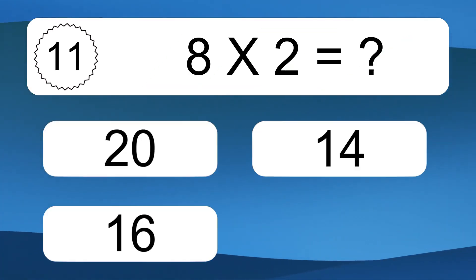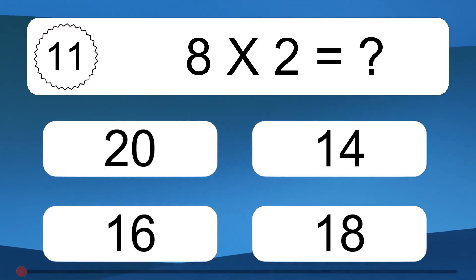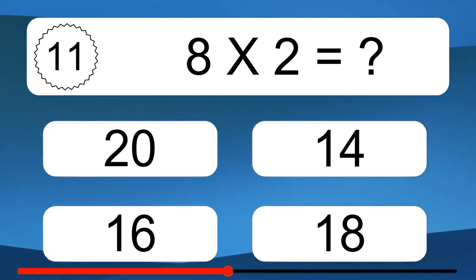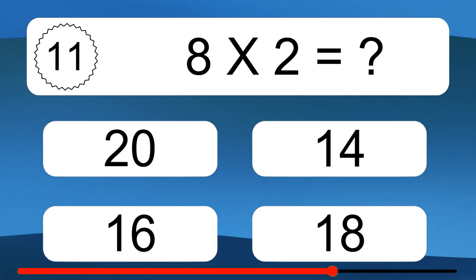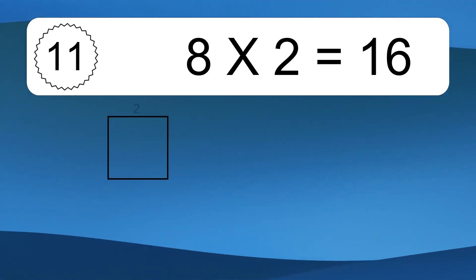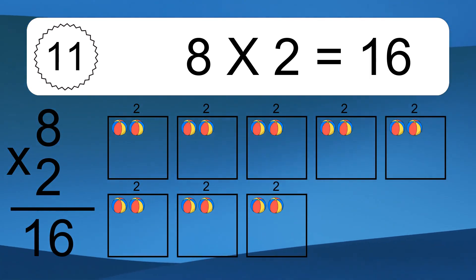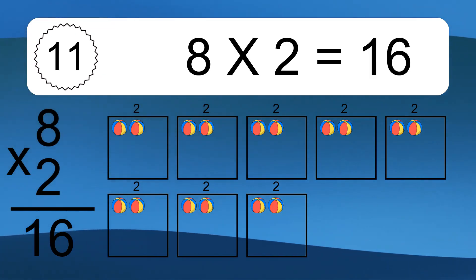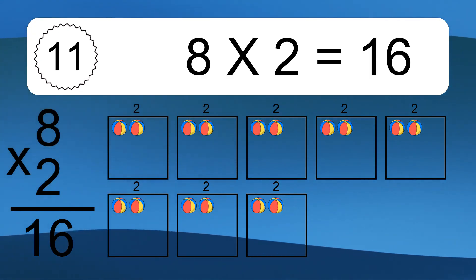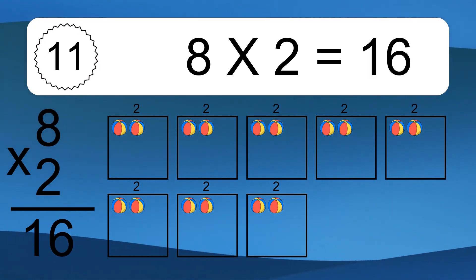8 times 2 equals what? We have 8 boxes, and each box has 2 colorful balls inside. If you count all the balls in all the boxes together, you will have 8 times 2 balls. This equals 16 balls.